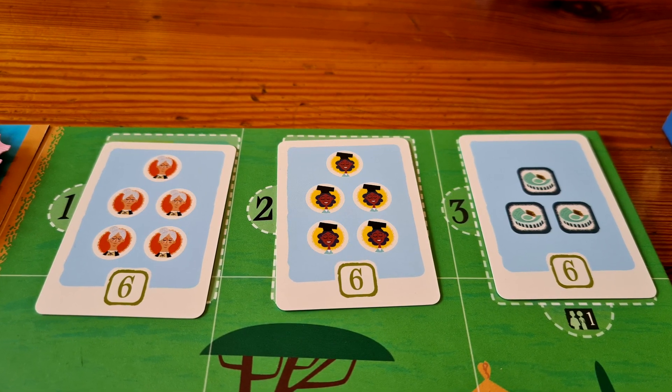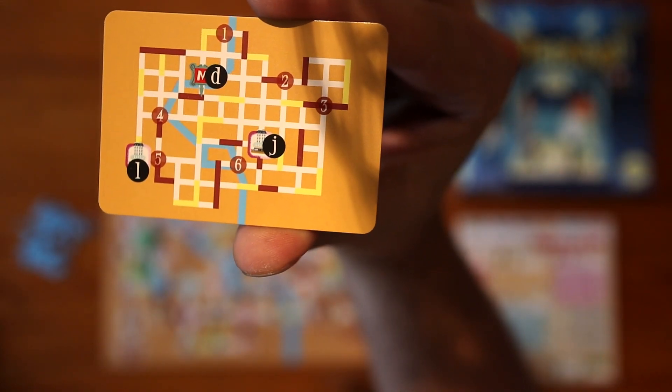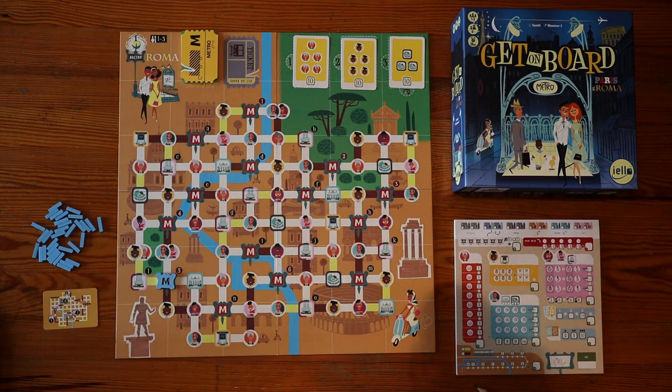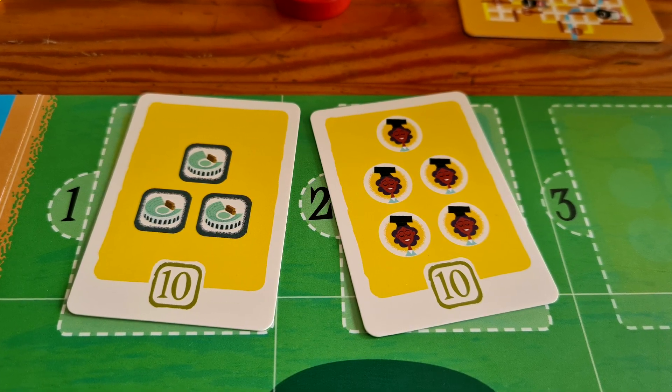The last ways to score points are by the public and private objectives. The private ones are all on show, but they show three different metro stations that your route should visit at some point, and you'll score points depending on if you hit one, two, or three of them indicated on your card. The public ones are not quite first come, first serve — but whoever completes them first, say picking up five tourists, they're going to score 10 points. Then you flip it over and there's a lesser amount of points for everyone else to score that objective still.